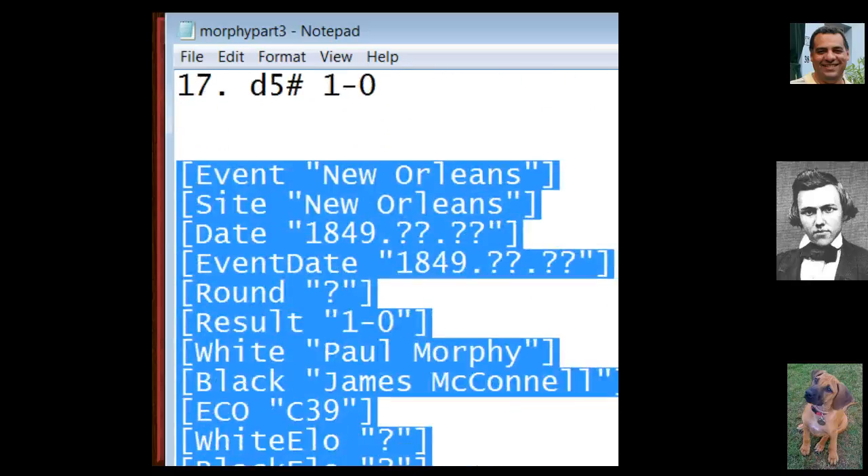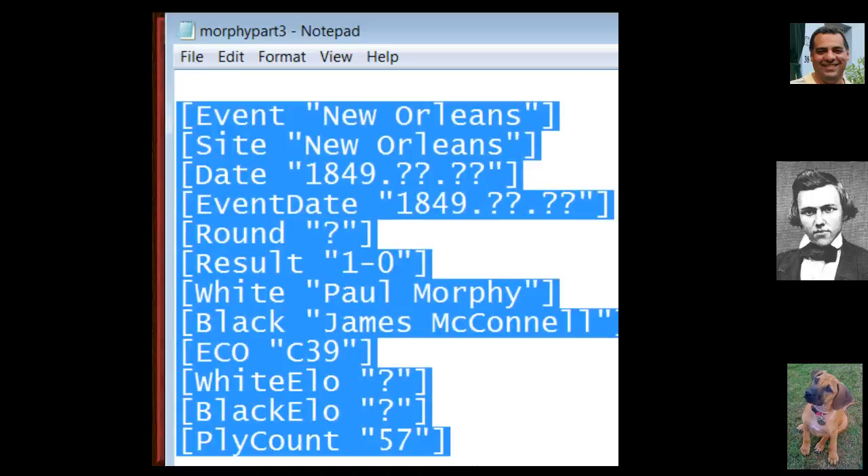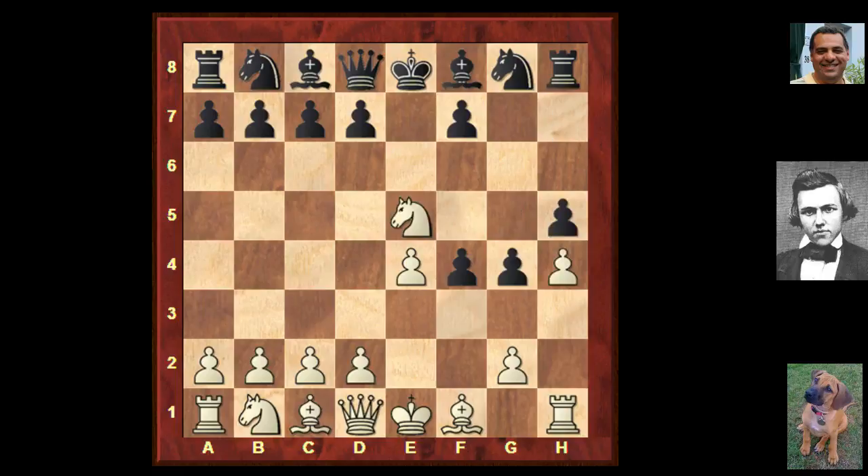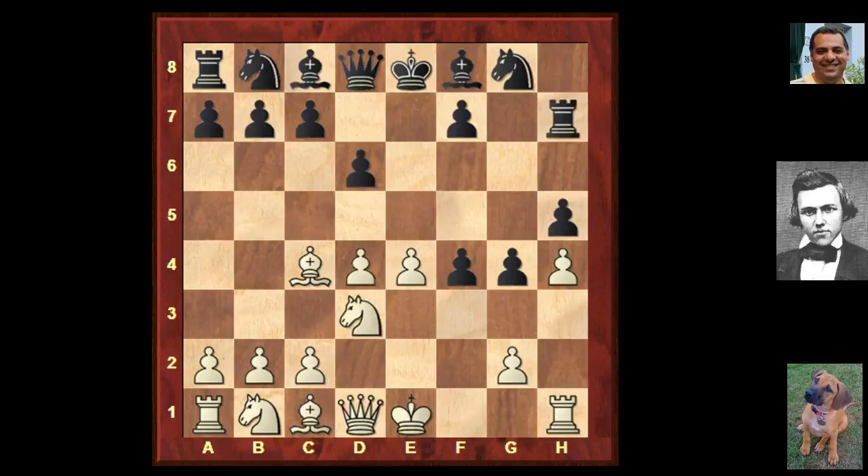So in New Orleans 1849 against James McConnell - another King's Gambit. H4, g4, Knight e5 and we see h5 here protecting g4, Bishop c4 and a resourceful-looking Rook h7 to protect f7. D4, d6, the knight goes back to d3 here - similar to Spassky against Fischer when Spassky beat Fischer in the King's Gambit with a knight e5 to d3 manoeuvre, after which Fischer wrote the refutation paper for the King's Gambit. Black played f3.